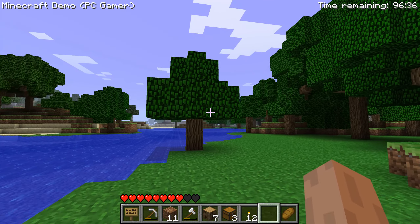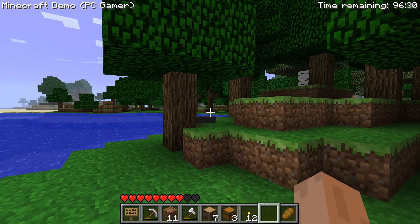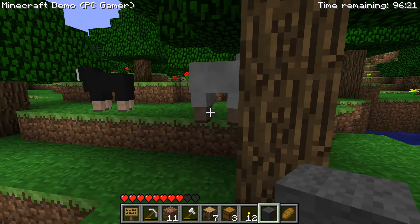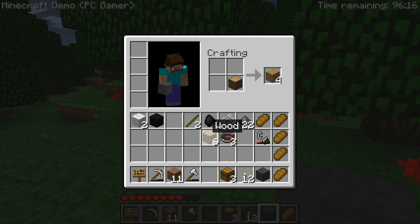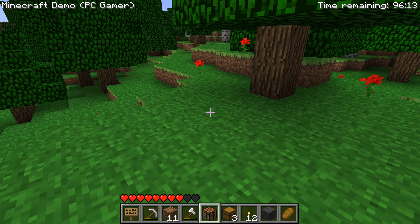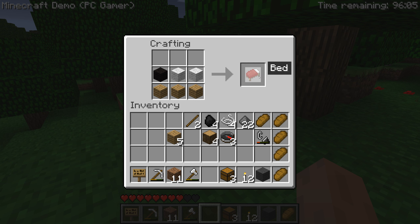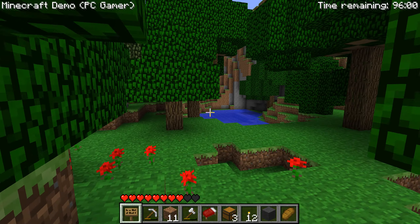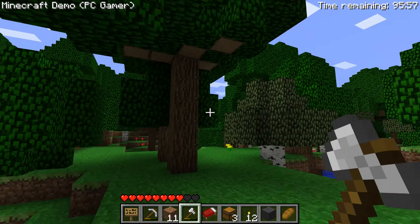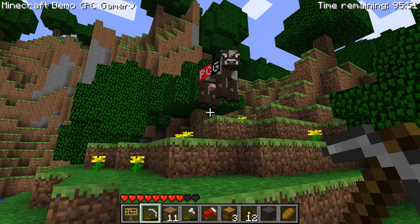Oh, there's a sheep — very happy, very bouncy — and there's another sheep and another one. I don't think we can make a bed with different colored wool, but I'm going to try. Actually yes, we can, because there's only one type of bed texture. We got a bed — objective one done! Now we need to find a cow.